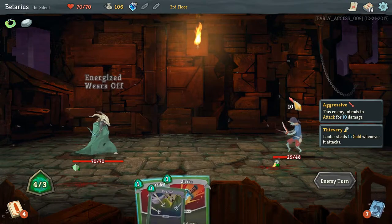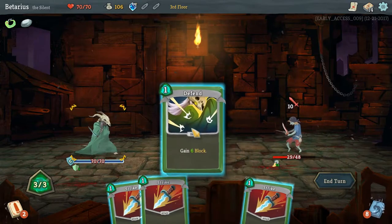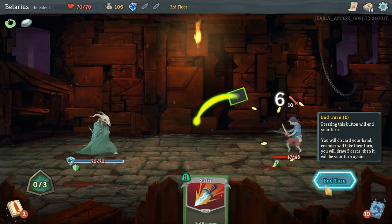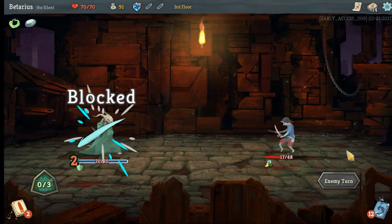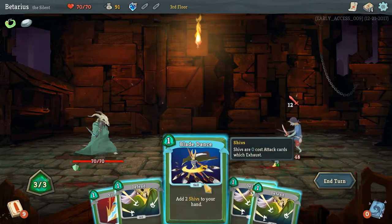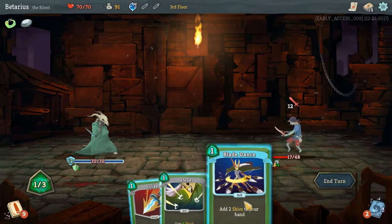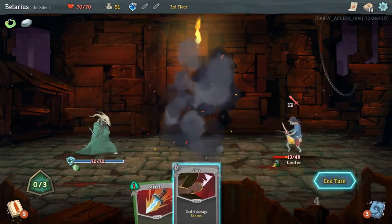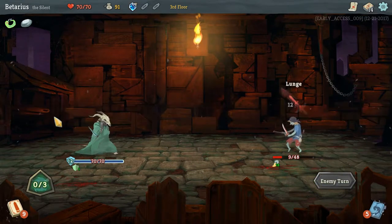He's gonna deal 10 to me, so I gotta get 10 block, which I am gonna get. That's gonna give me 12 block. With the remaining energy I'm gonna deal 12 damage to him. I'm gonna need a big play if I'm gonna kill him next turn. Block and block, then I'm gonna add 2 Shivs for some less expensive damage.